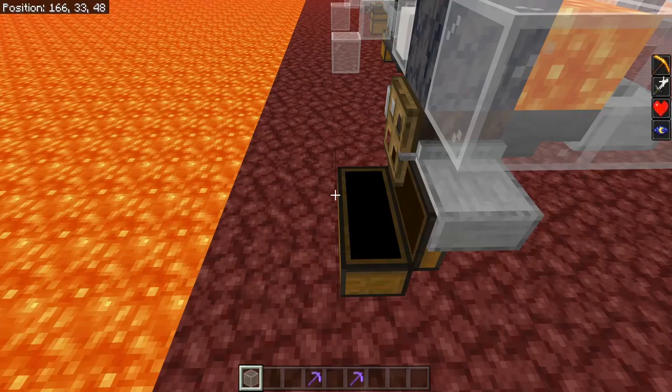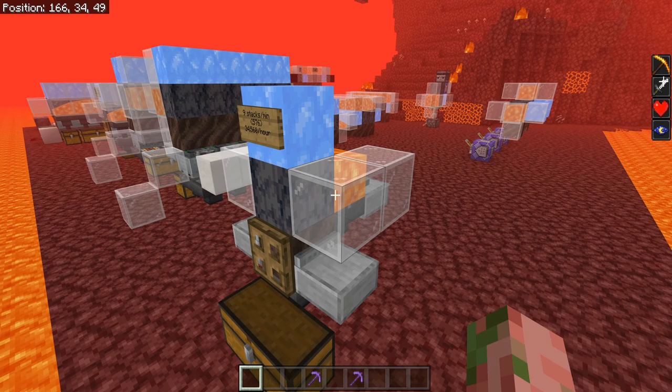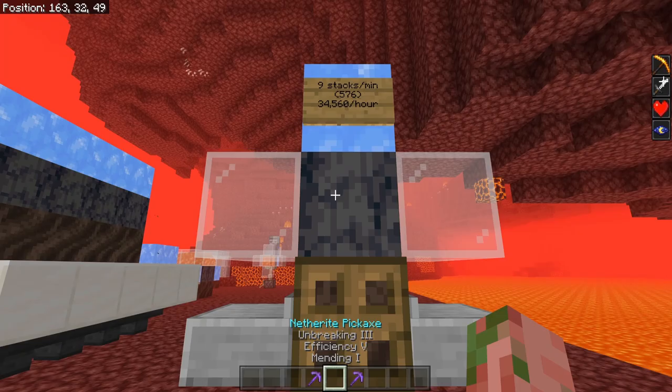As you can see, if we throw that glass into the lava, it's actually going to end up in the chest down here. Kind of a weird thing, but it helps for the item collection of this farm, and that's really all there is to it.